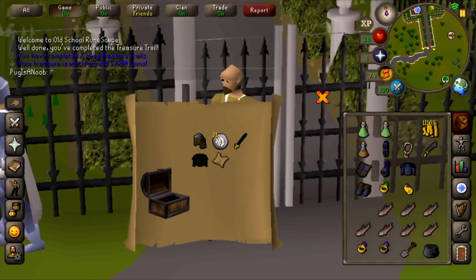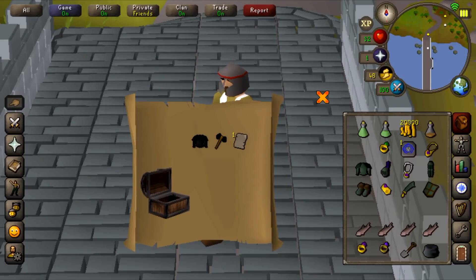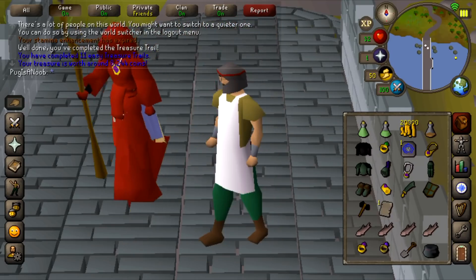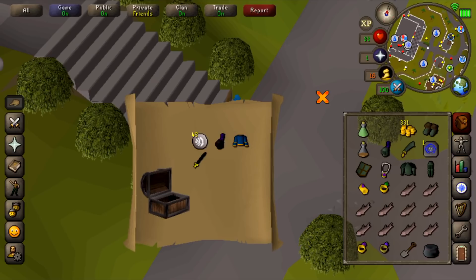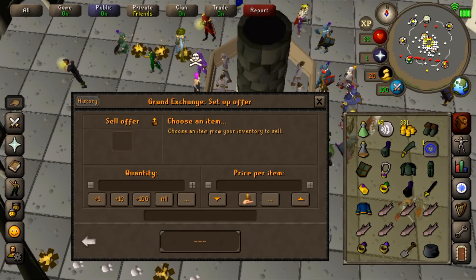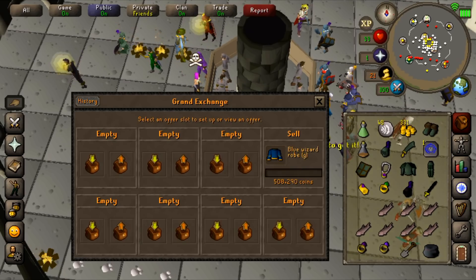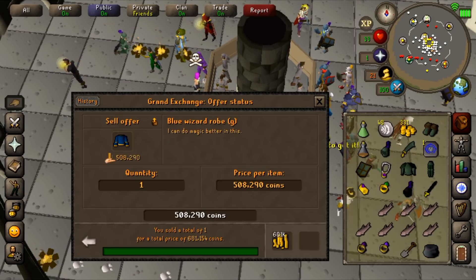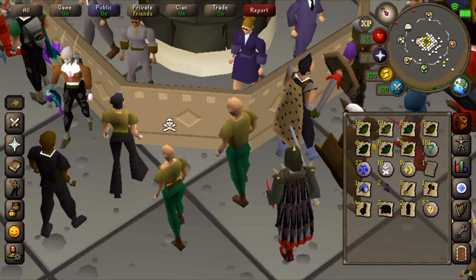Another clue - I got a master clue on my seventh easy clue scroll. That is a Bandos page, worth only 8k. Clue number 14 - there we go, Blue Wizard Robe G! Grand Exchange says it sold right away for 681k, hell yeah!